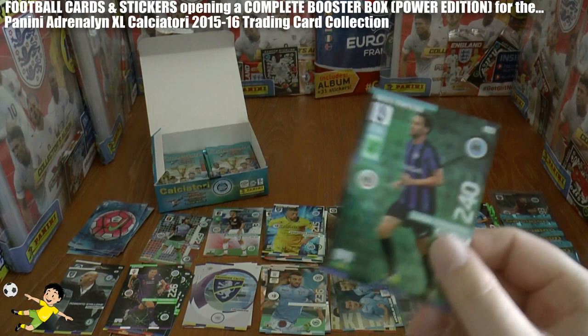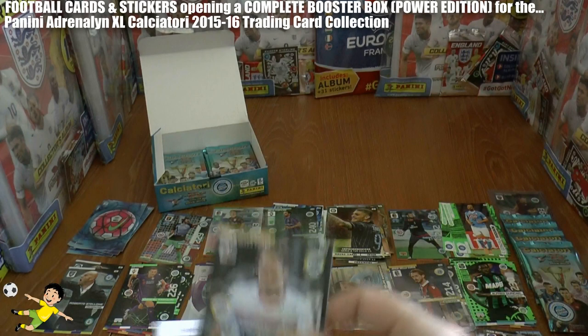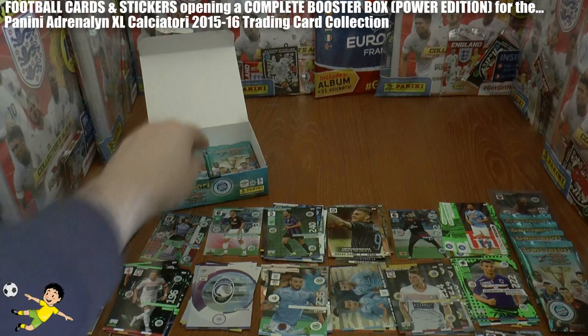Pack 12: we've got Cigarini of Atalanta, then the champion card Felipe Anderson again — that's going to be a trade by the looks of it. The Atalanta logo, Lolo of Carpi as fans favourite, and Bonazzoli — a big future ahead of this new generation player from Sampdoria. And captain card Letizia.